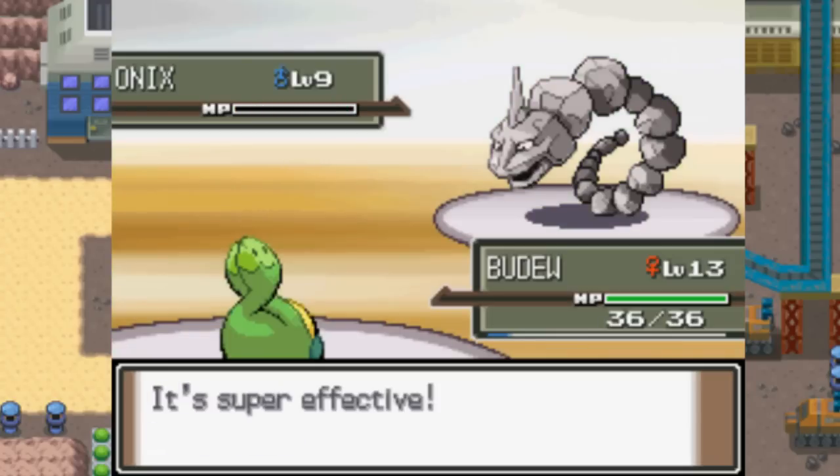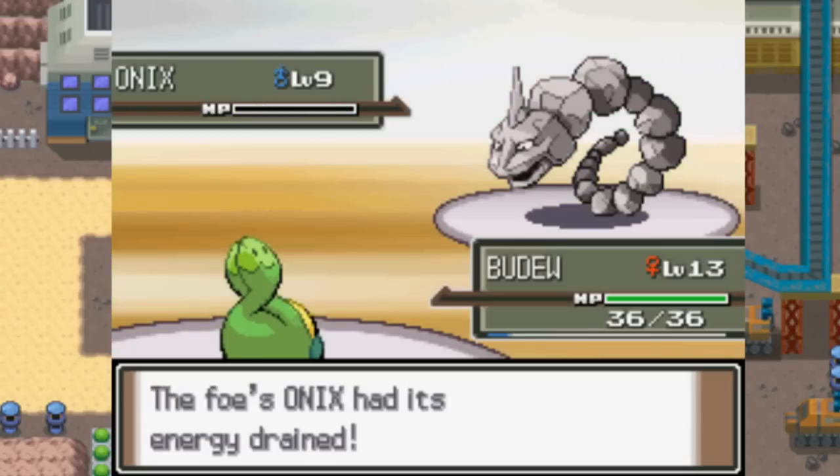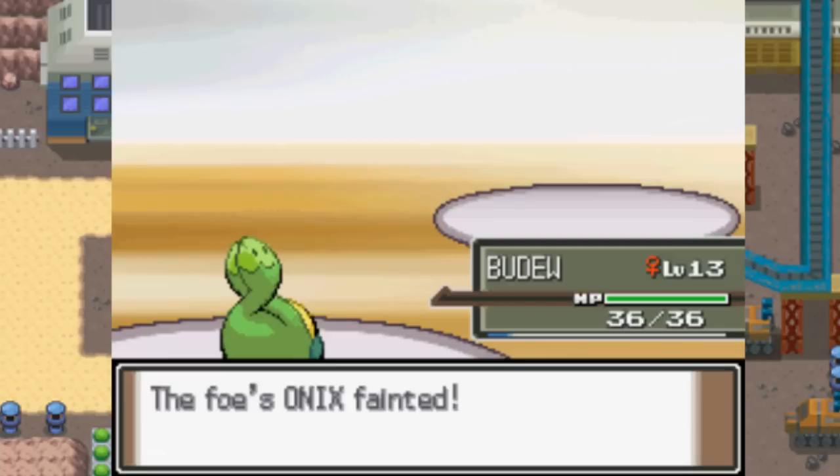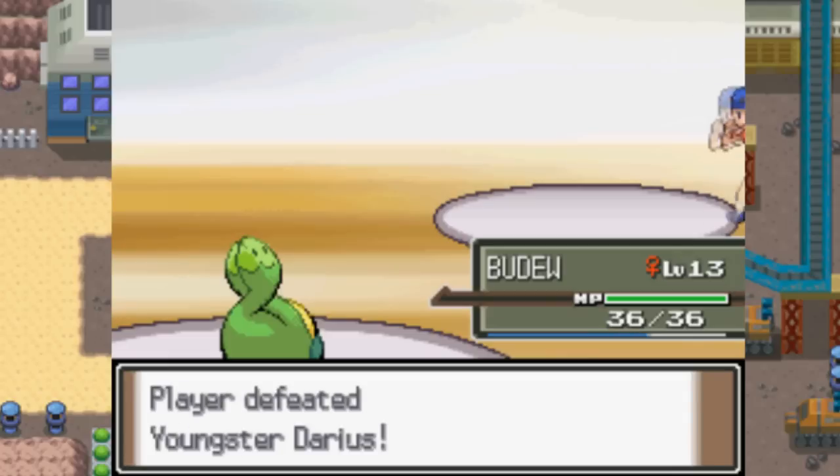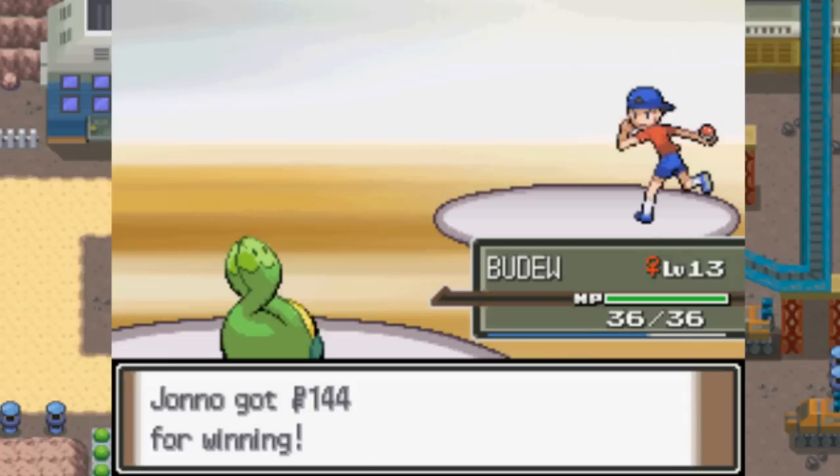The good thing about Mega Drain and Absorb is you get health back. So if we do happen to lose health against Roark, at least we'll be getting some back with Mega Drain — we'll be getting half the health that we deal as damage. If we take 20 HP away, we'll be getting 10 HP back, which is awesome.